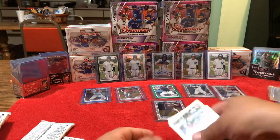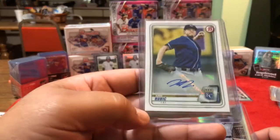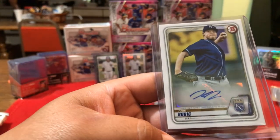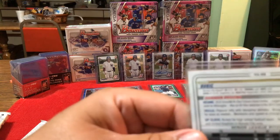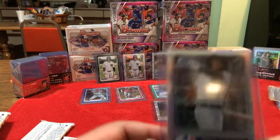My son's right here helping me out. Right off the back we got that auto — Chris Bubik, paper auto. We'll take that, that's a nice one. And then another one — I think it's 'spanning the globe' or something like that. First one out, we'll take that one, add it to the collection.